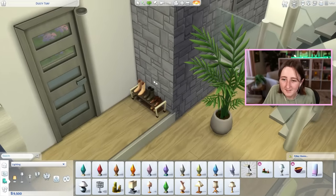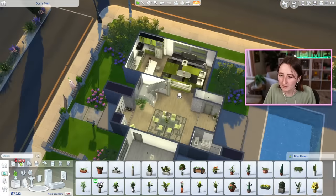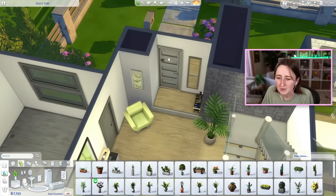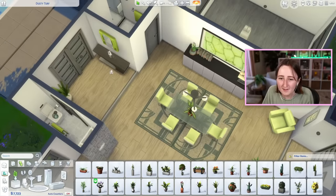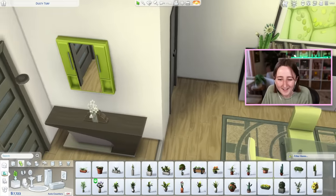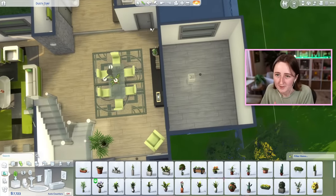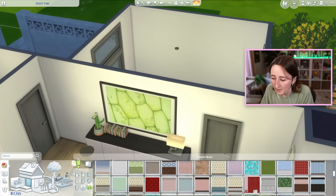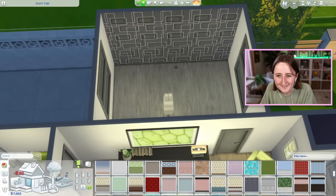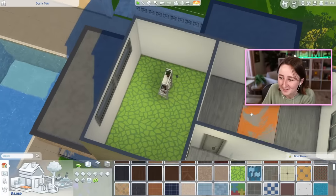Do you think it's bad if I size down the shoes? They were just too big, it wasn't working for me. This is what I've got so far for the whole downstairs — I added a couple little details like this table. I tried to make this entryway more of a proper entryway. I picked out a few things from the plant category that I don't use very often, like this cactus and this little table plant thing.